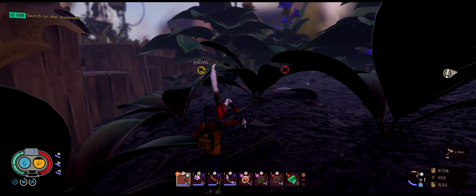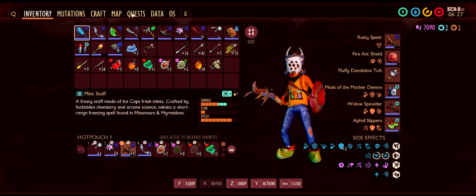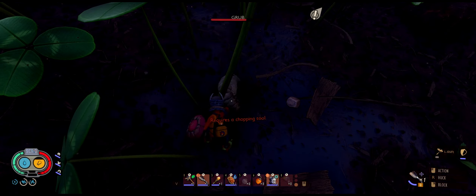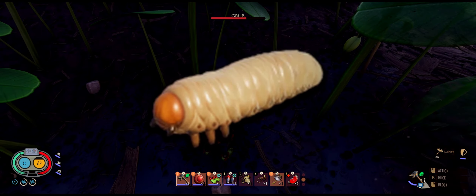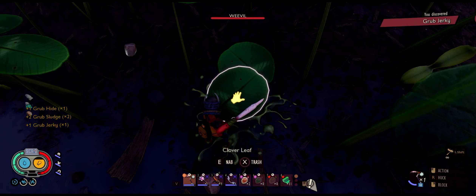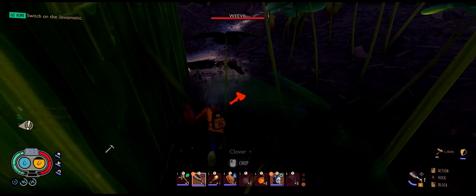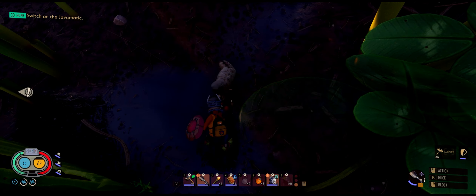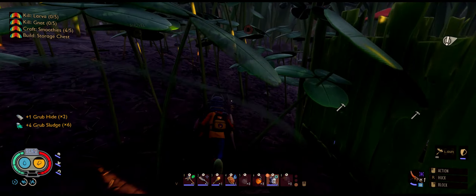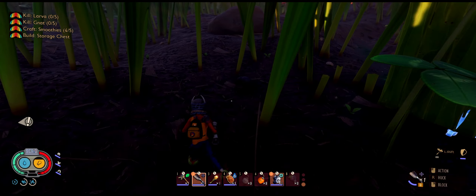For people beginning Grounded who might be asking what's a grub and where can I find one: grubs are the tiny creatures digging in the ground — you know those particles digging in the ground? Those are grubs. You use a tier one or tier two shovel to dig them out, then punch them, kill them, and take their resources. After getting the grub hide, go to a workbench and you can craft your very first piece of brittle plating.